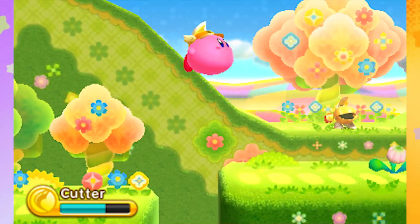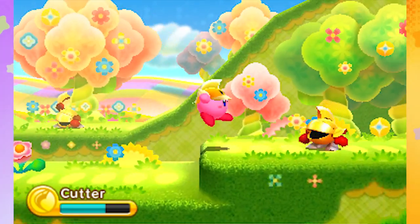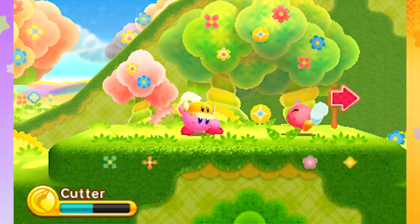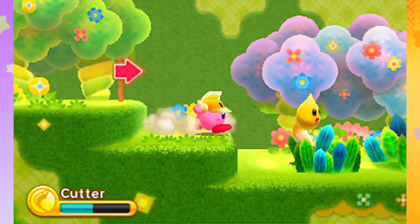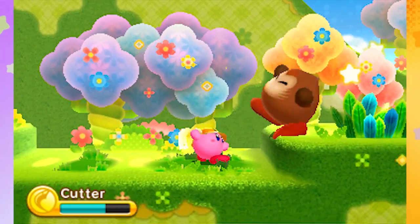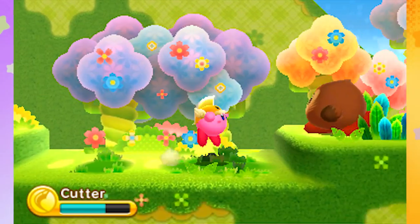That was a giant Waddle Dee but he looked more like a monkey. There's a Sir Kibble in the background — get out of here! I like how Kirby does that little pile driver thing when he has the cutter. Cutter's a very classic ability. This little fox Digimon monster is named Chip apparently.